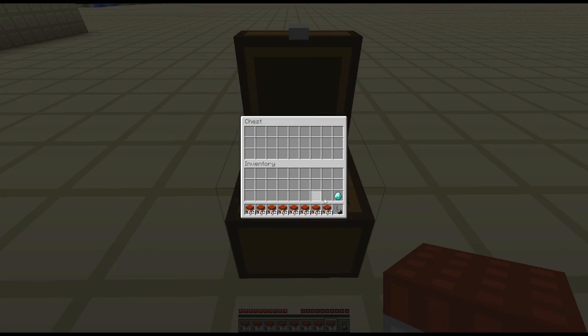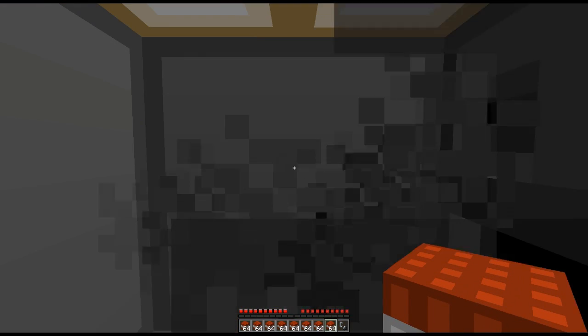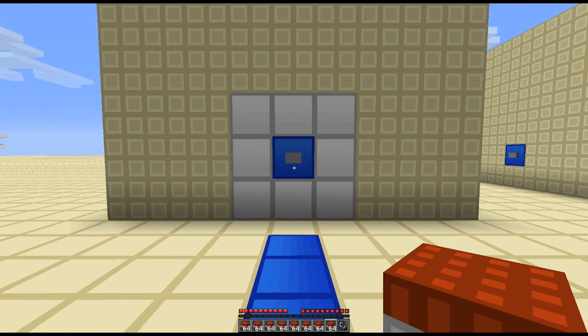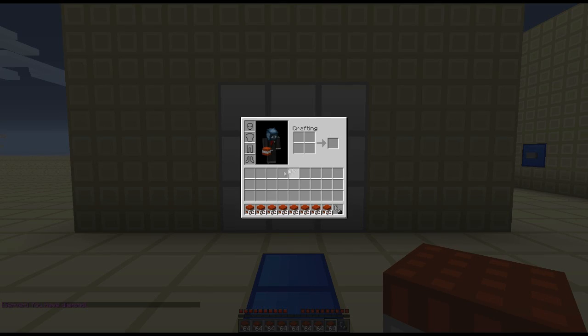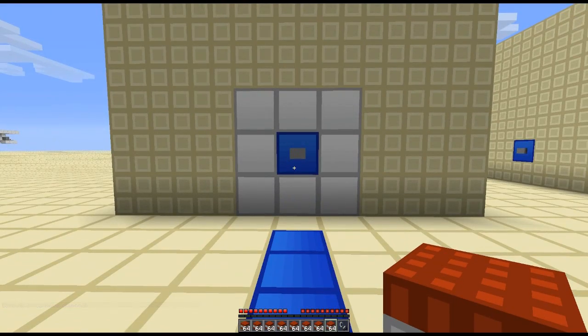So now if we get a diamond into our inventory and get up in the corner right there — we have a diamond. Go through the same machine again. And bam, you have a diamond. And then it takes it away from us because it has been used as a payment. I'll go through it again because I don't have a diamond anymore — and: you don't have a diamond.